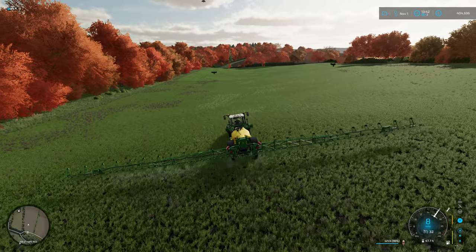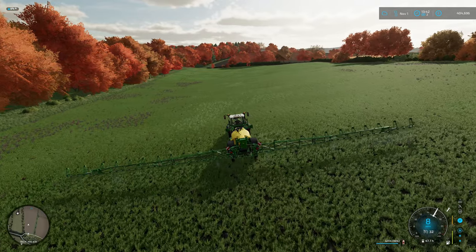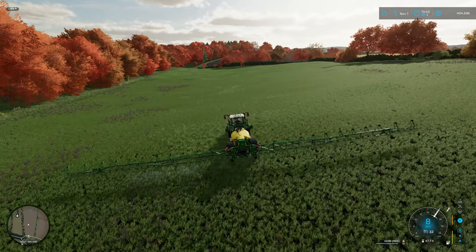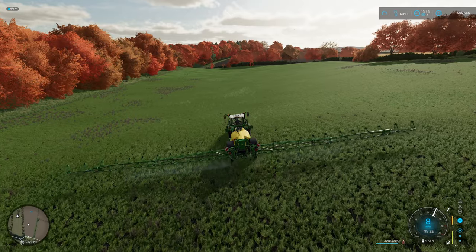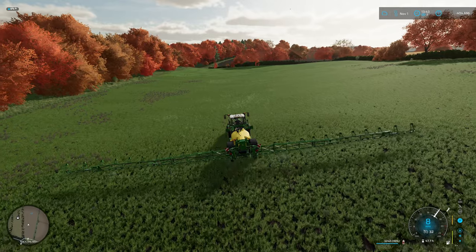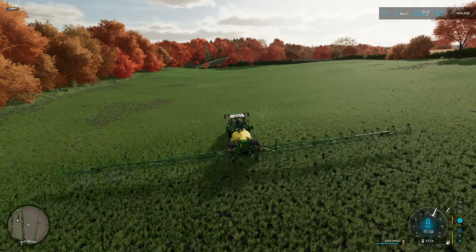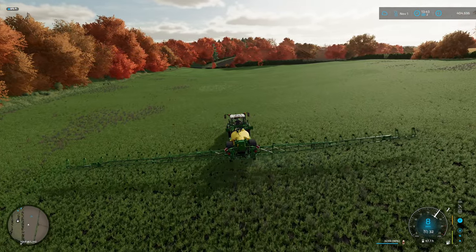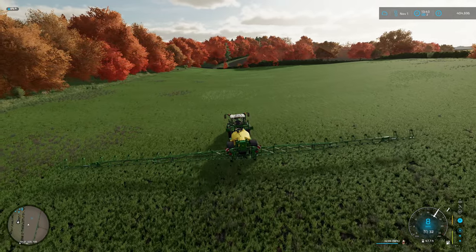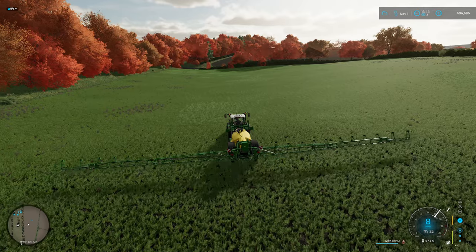Headland done — I only hit one tree, full disclosure. I've decided that once we've finished this field, we're going to head down to the dealership and spec up the McCormick as to how we want it. The good thing about it is I think it's 240hp, but we can put narrow wheels and tyres on it, so we can still do jobs like this without destroying the crop. If we need to spray later on, we can still put the care wheels on it.